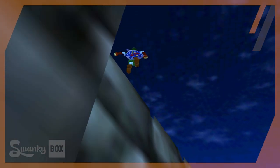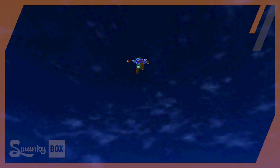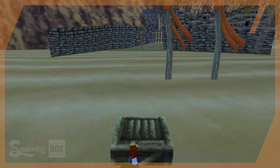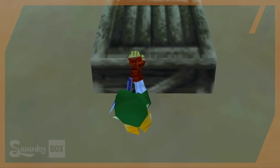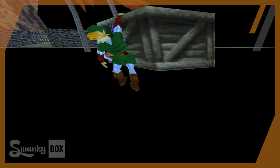Just for the heck of it, I enabled moon jump and went sort of around the warp to the crate from above. As you can see, slipping off the crate causes Link to grab it, but I'm basically clipping through the ground — if I were to let go, I would just fall to my death. Obviously I have moon jump on, so I can prevent that.